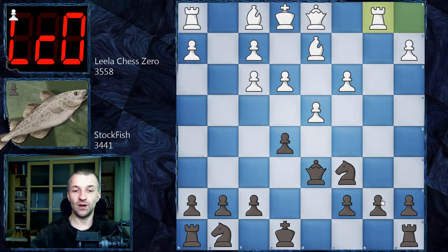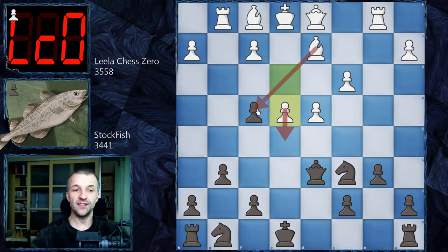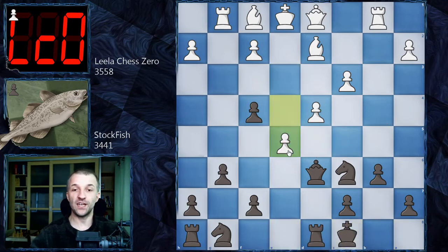We have Rb1 now attacking the B7 pawn, so B6, and now Rg1 — the rook goes to the semi-open files. We have G6 and now F4, starting to attack the pawn on E5. Now how to react with black? We have E takes on F4 and now E4 with the idea of pushing the pawn to E5 and then taking the pawn later. So white keeps the pawn center and covers all the squares in the center. We have castling by Stockfish and now E5 as planned.